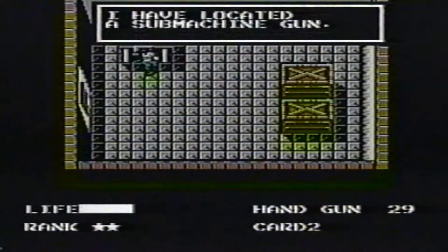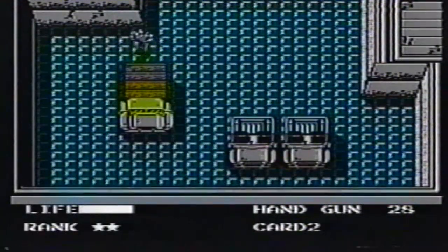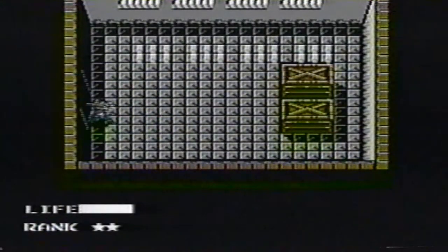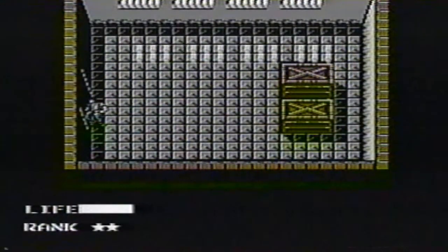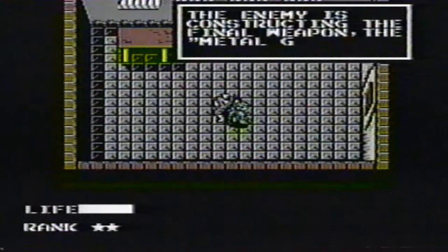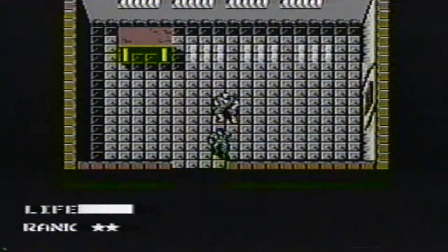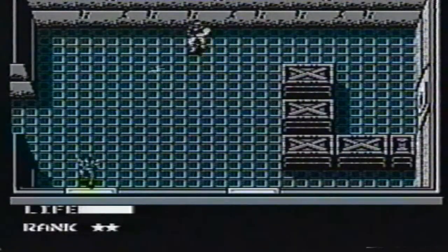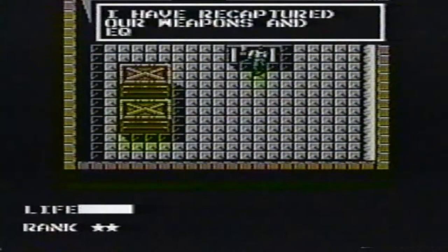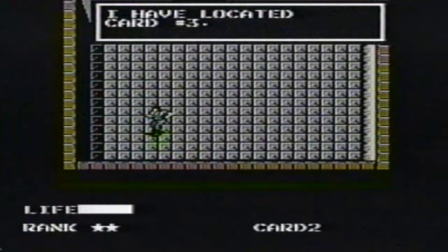Get the sub machine gun. Go into the truck and surrender — it's the only way to win. Punch the left wall to escape. Rescue the Gray Fox. Punch the wall along the bottom. Go past the shotgunner straight into the second room. Get your stuff, then go to the left room and get card three.